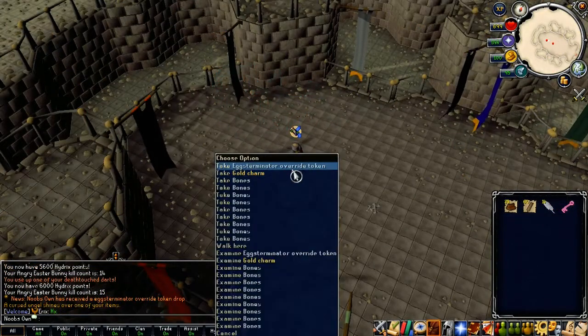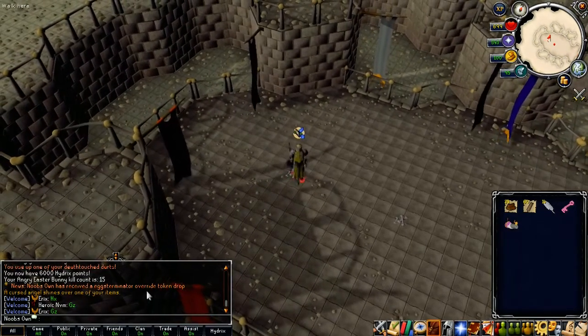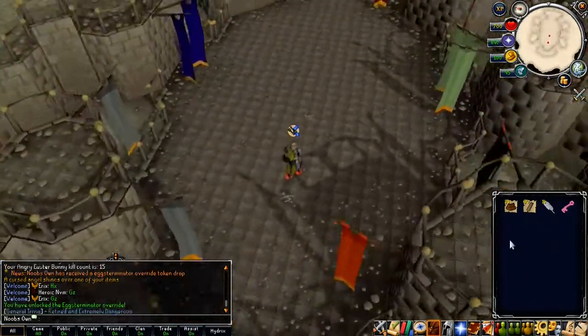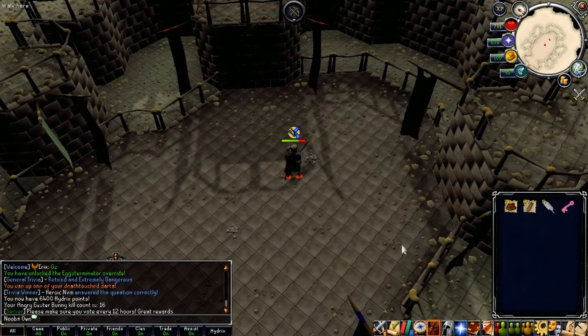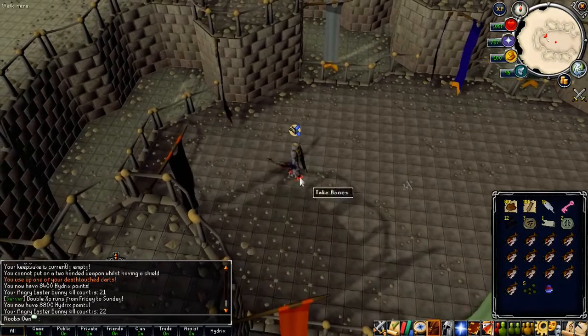On our 15th kill we actually just got the Exterminator Override Token — that is super freaking nice! If you redeem this, you get the cosmetic override of an Exterminator. I did not expect to get anything that fast but I cannot complain at all.